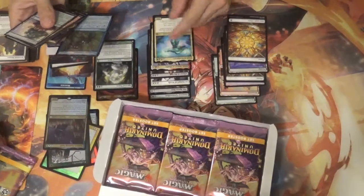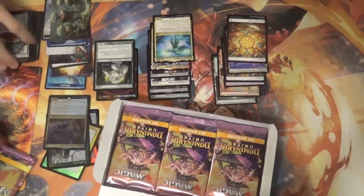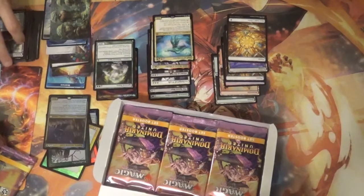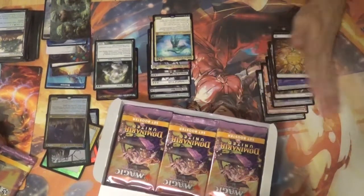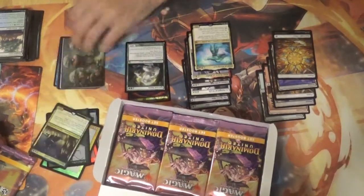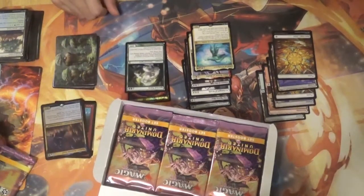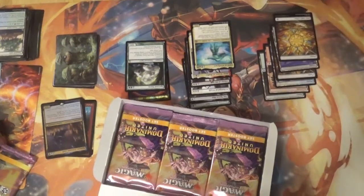That's five packs in. We've got a Liliana of the Veil and a Soul of Windgrace — that's pretty good, I would have to say. That is a nice sneak peek of what you can crack out of these packs. It's a nice little set. Looks like there's a lot of really fun cards in there. Get yours today at your local LGS. Thank you.